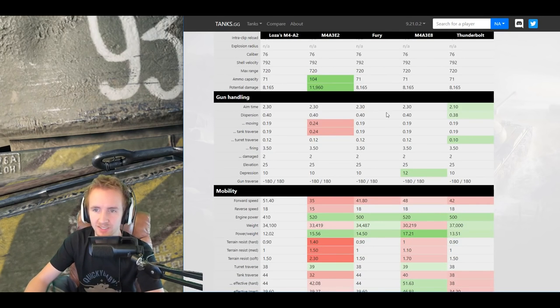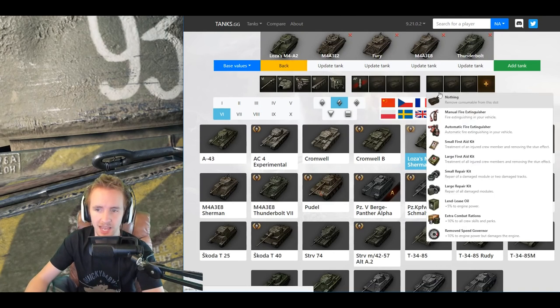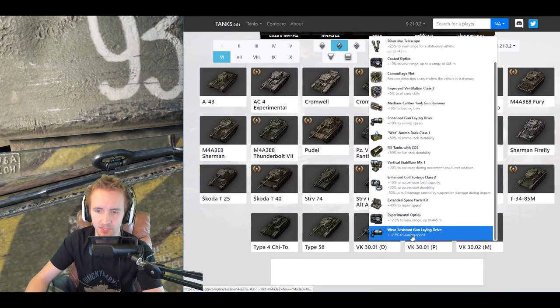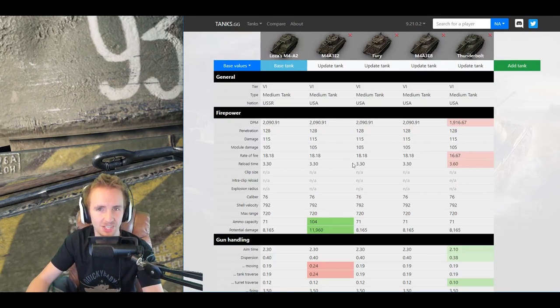Onto the gun handling: 2.3 seconds aim time, which is the same as the Fury and the EZ-8. One thing that does suffer is this vehicle gets 10 degrees of gun depression compared to the EZ-8's 12. Its aim time and accuracy are just a little bit worse than the Thunderbolt, and the turret traverse dispersion is also worse than the Thunderbolt. One thing that is very nice about the Shermans, however, is that you can equip vertical stabilizers, which will reduce your dispersion by 20% — one of the specialities of the tier 6 American medium tanks.